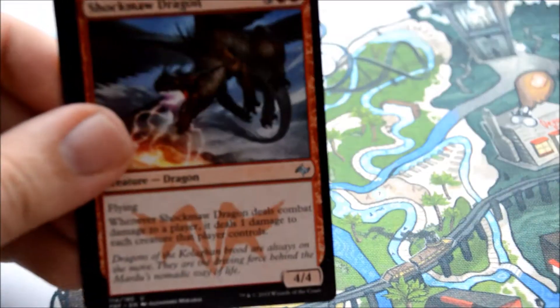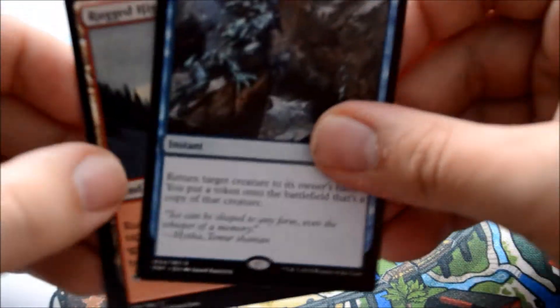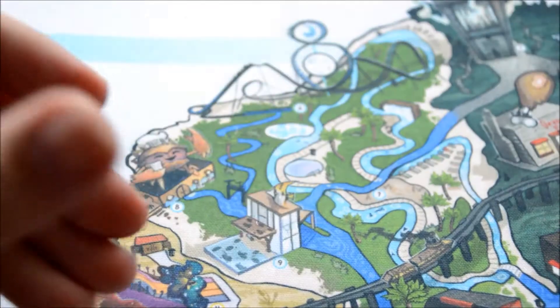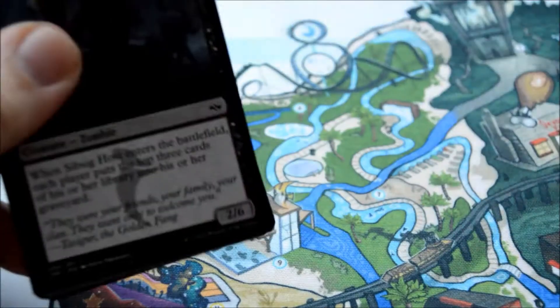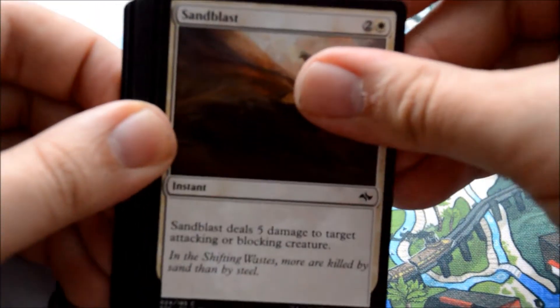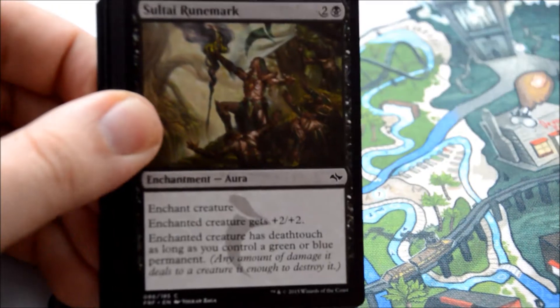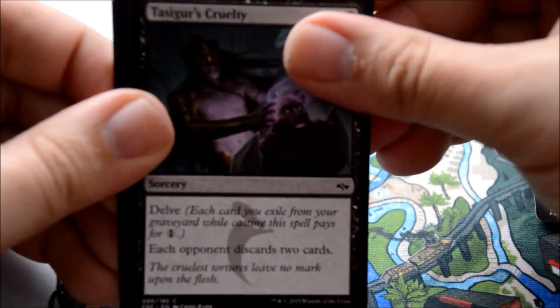Our first uncommon is Lightform, Shock Mod Dragon, Channel Harp, and our rare is Supplant Form. Alright, three more packs — we're halfway there. So we did see a mythic, that's good. I still want that great pull. I guess a foil mythic. I know there's no fetchlands in here, and there's no foil shocklands either. There should be foil shocklands in every Magic set — we should ask Wizards for that.